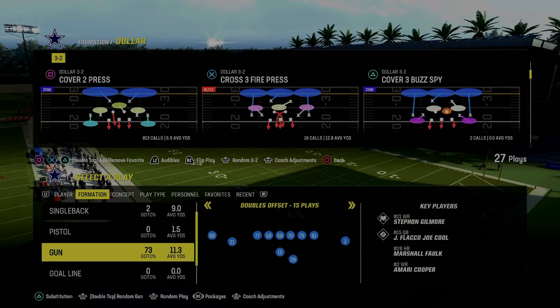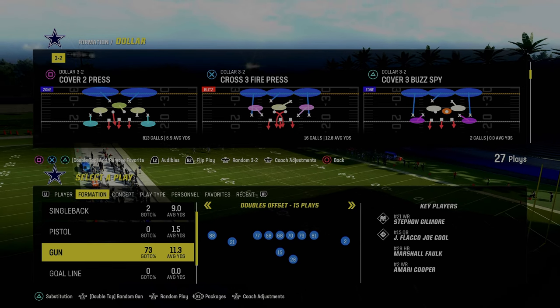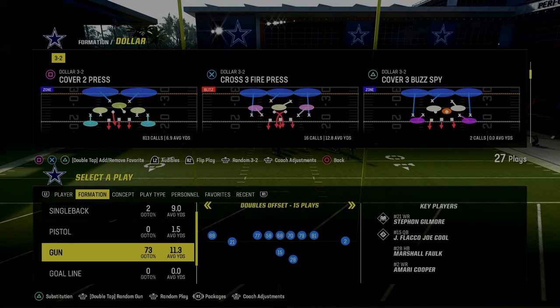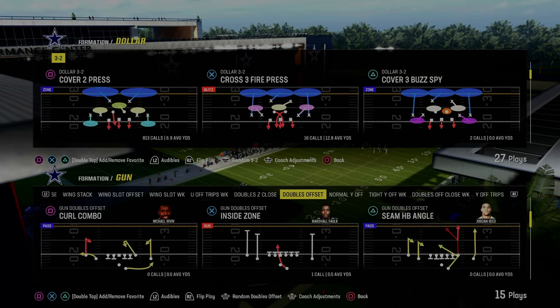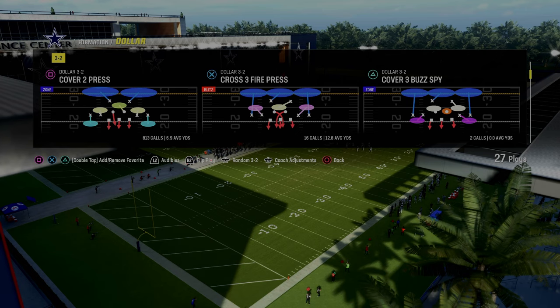Today's video, I'm going to share how to stop 2x2 spread in Madden 24. I think 2x2 spread is one of the hardest formations to get a beat on and stop consistently, because of how good set-feet lead is at throwing different types of streak routes and how far back your user defender is.